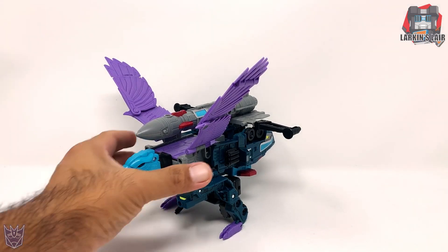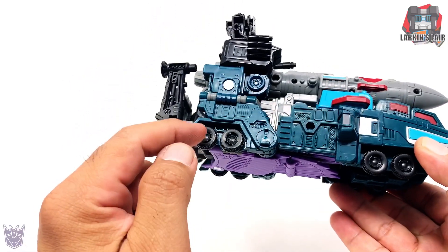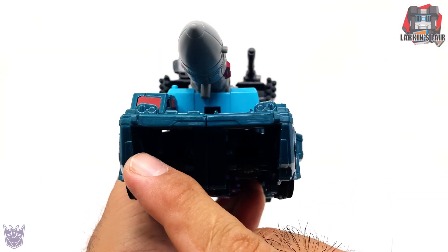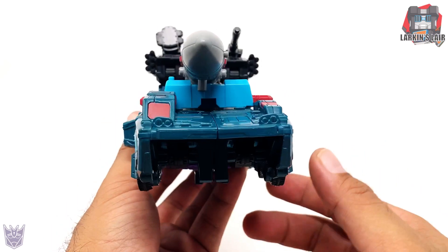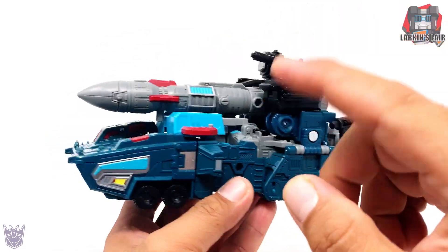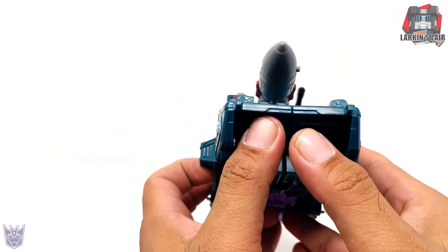Let's get Double Dealer into his rocket tank mode. I think he looks really cool — I would have liked some paint apps on the rims, but for the most part it looks pretty nice. The front area can be an issue though: there's a big gap of empty space in the front of the tank. That's a little downer, but still a very nice looking tank mode overall. I'm somewhat forgiving knowing there are multiple modes for this guy, but it would have been nice if some kind of panel came out to cover that empty space.